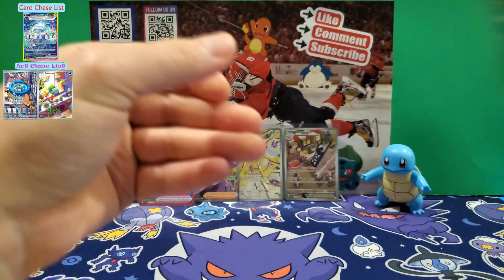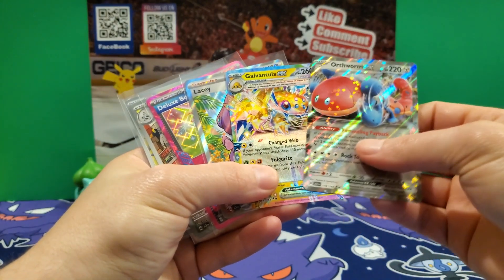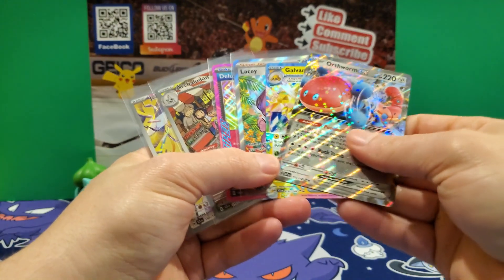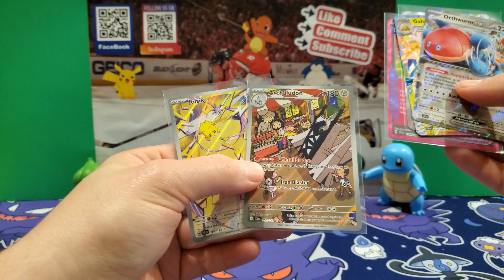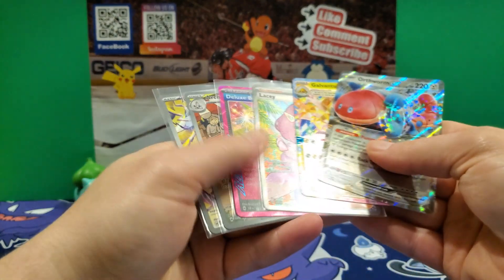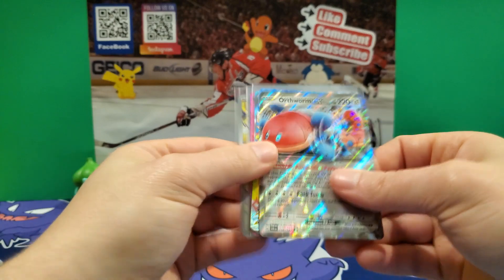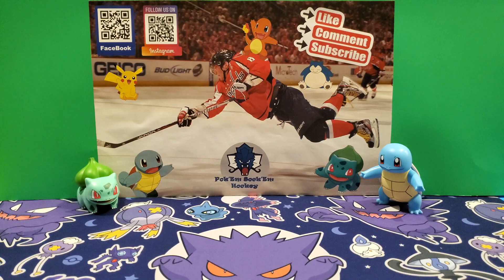Didn't work — I don't have the magic touch. Alright guys, here's the recap: we had two EX cards — the Orthworm EX and the Galvantula EX. We also had the Lacy full art trainer, an ace spec card in the Deluxe Bomb, and two illustration rares — Archaludon and Joltik. Those were our biggest hits. Six hits in 18 packs — that's about 33%, which is okay for a pull rate but I think it could be a little better. If you enjoyed this video, don't forget to like and subscribe, and I'll see you guys in the next one!